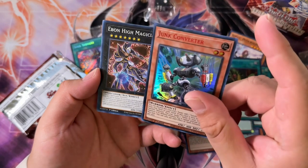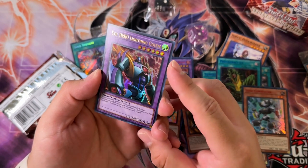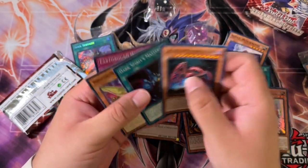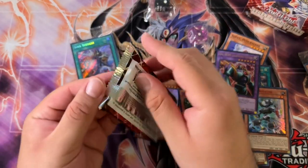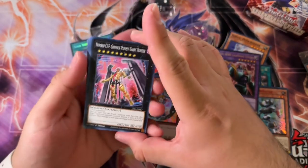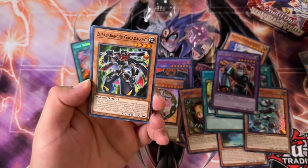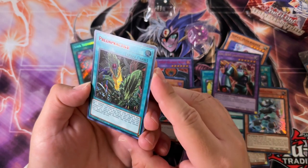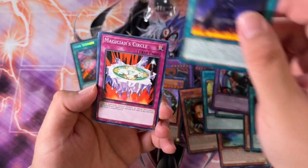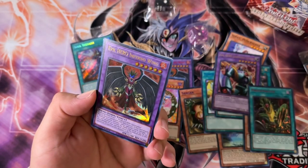Earthbound Immortal and Evil Hero Lightning Golem. We need more Evil Heroes, Konami — these Evil Heroes are so badass and so unplayable as a deck without other supporting Hero sub-archetypes. There are literally just two good Evil Heroes currently in the TCG format. If you go into Speed Duel world, there's another playable Evil Hero in the form of Dark Gaia, but I'm digressing.